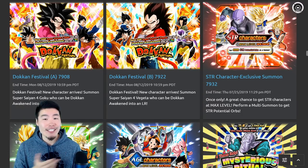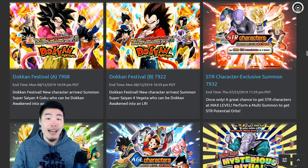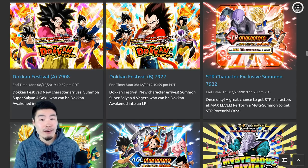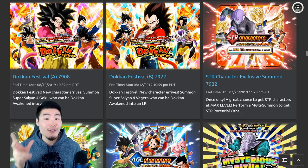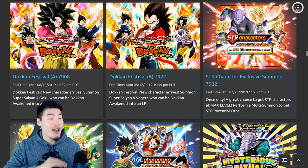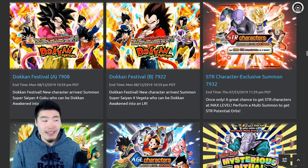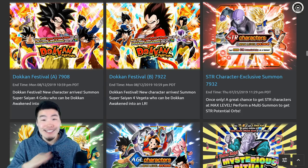Hey, what is going on guys? I'm Tiger with Tiger Uppercut Media back with another Dokkan Battle video. Every once in a while, I'll get a fairly new player asking me on a stream or in the comments about whether or not they should summon on a certain banner or which banners they should be saving their stones for. I totally understand this because I used to be there. When I first started playing about two and a half to three years ago, I was the guy who would summon on every single banner that came out, and there were definitely a few banners I went really, really deep on that I still regret to this day. But I still do that right now — at the very least, when I do it now, I know I'm making a mistake, whereas back then I had no idea what I was doing.